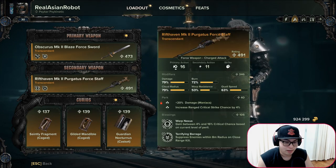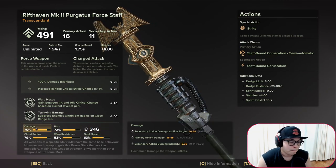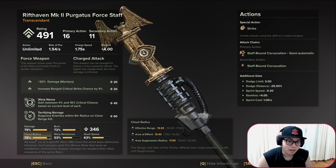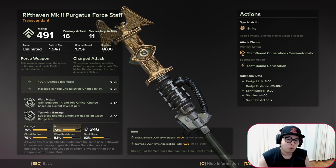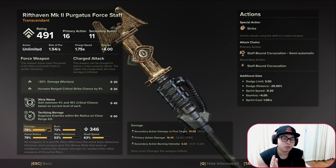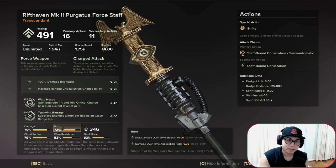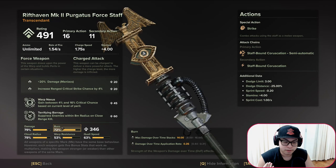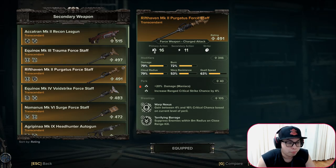Now moving on to the Purgatus Staff. You already understand warp resistance and quell speed. Among the remaining three stats, cloud radius is very important — if your cloud radius is too small you won't be able to burn hordes effectively. You need a cloud radius above 70 to be effective. Burn is actually the most important stat because higher burn not only allows for more max damage stacks but also applies damage faster.